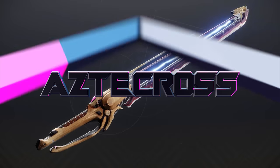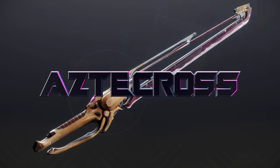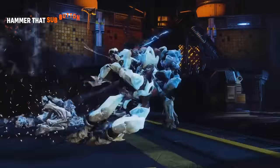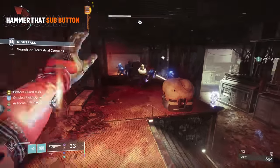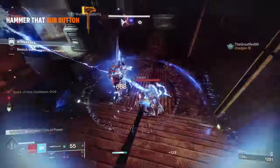World Line Zero, an exotic that most people don't even know about. This is an exotic sword that dropped way back in year one with the release of Warmind, and it recently got a new buff alongside the launch of Season of the Deep.